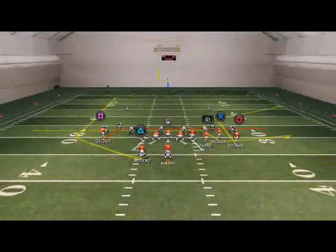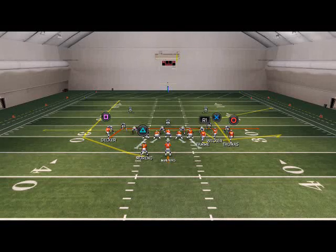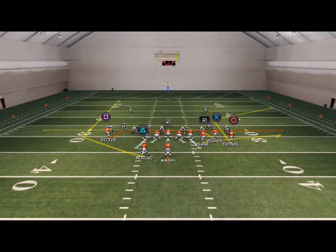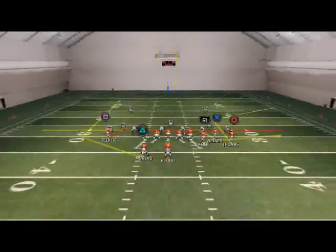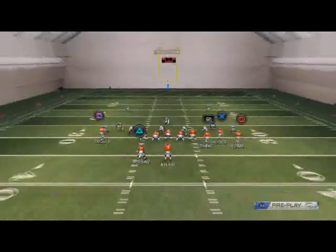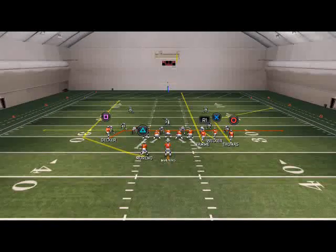What we like to do with this play is we first want to re-drag Eric Decker, because that one drag that he's on will get pressed. But if we re-drag him, he now won't get pressed. And then from time to time, I like to streak Jacob Tammy, just because I think that does a much better job against zone defense.